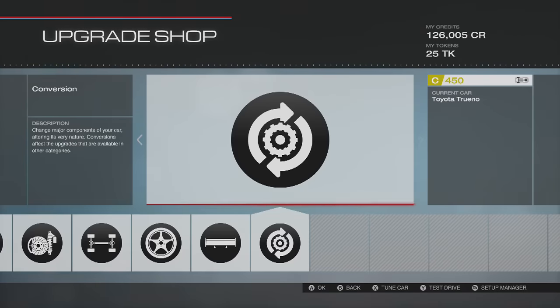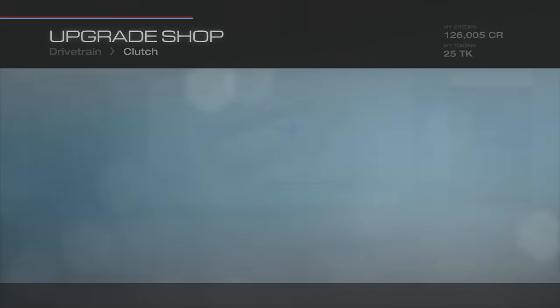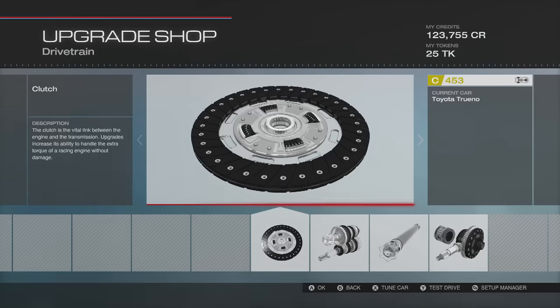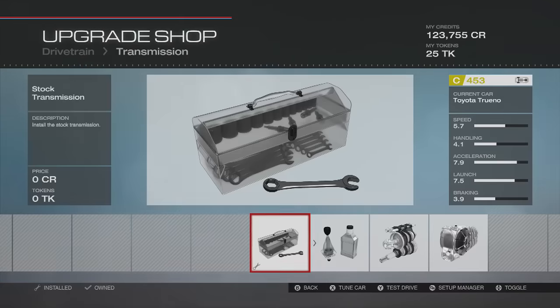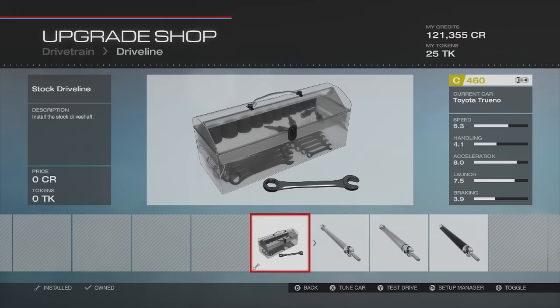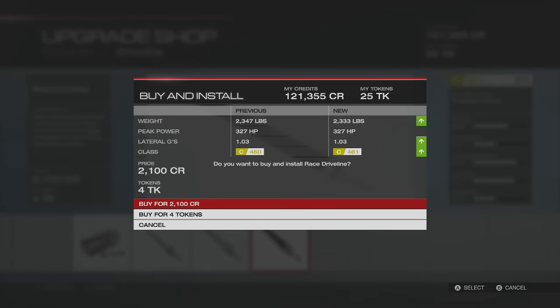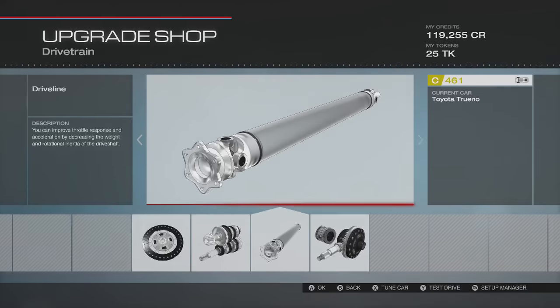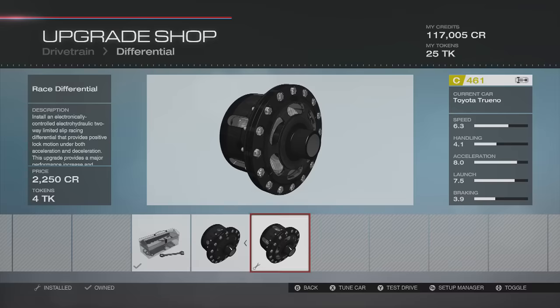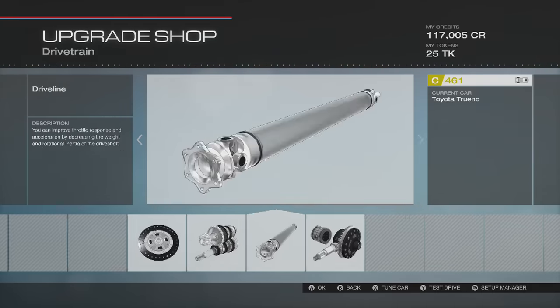Not going to worry about the drivetrain swap because we don't need any drivetrain swaps. I wanted to go do suspension first, but I can work on the drivetrain first. Get the race transmission. And go ahead and get a race diff in there. Now we can go and work on the suspension.